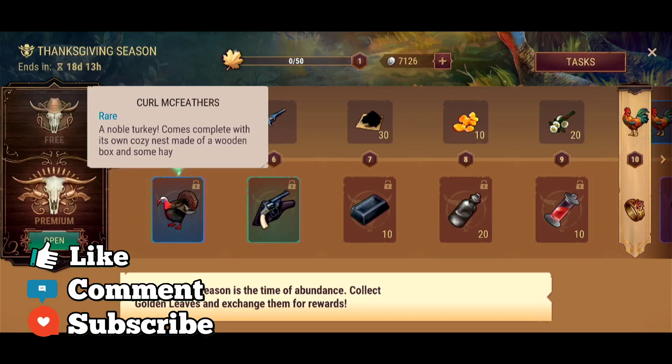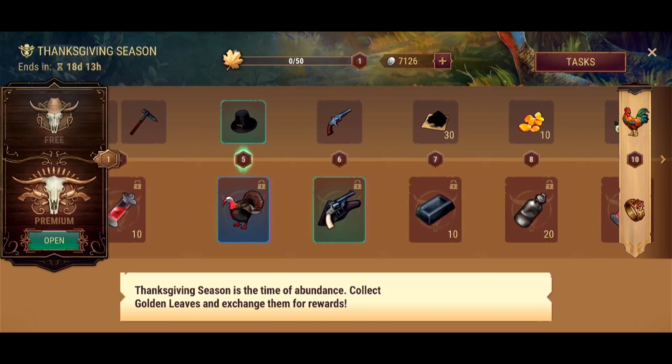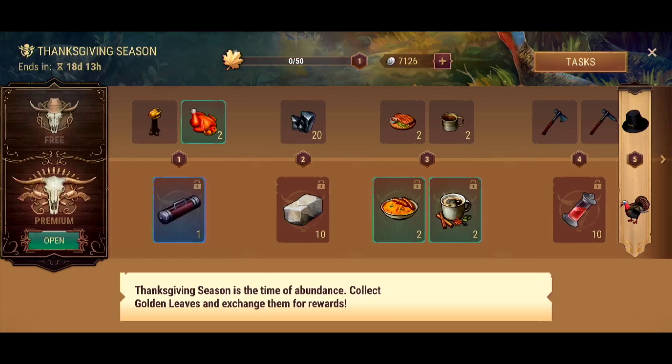And then we've got this little fella here — Curl McFeathers, a noble turkey. Comes complete with its own coziness made of a wooden box and some hay. I don't think that does anything, but it's a thing anyway.